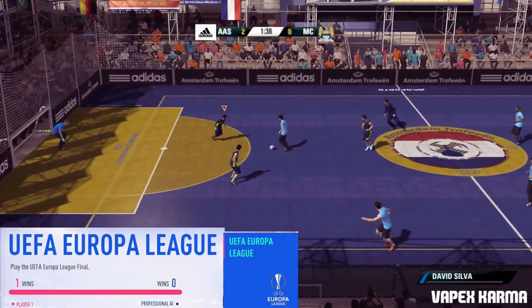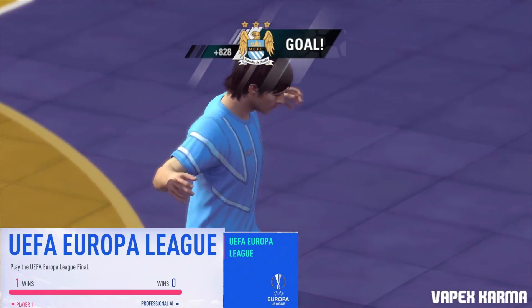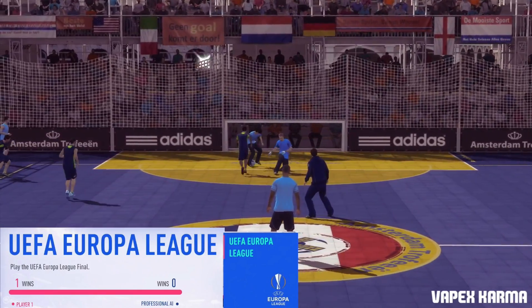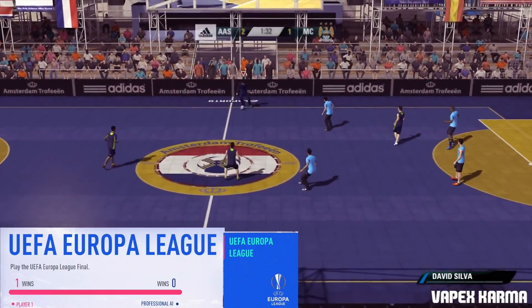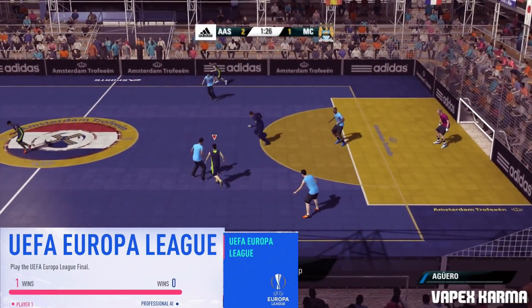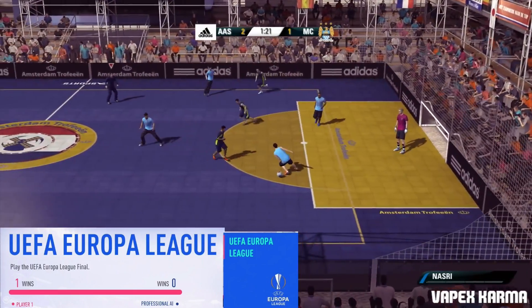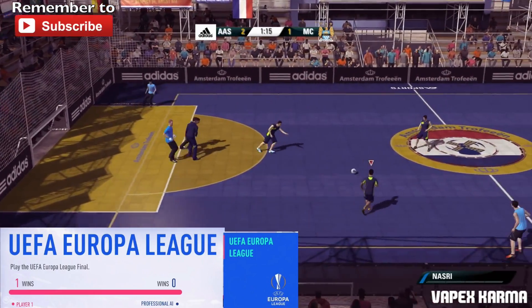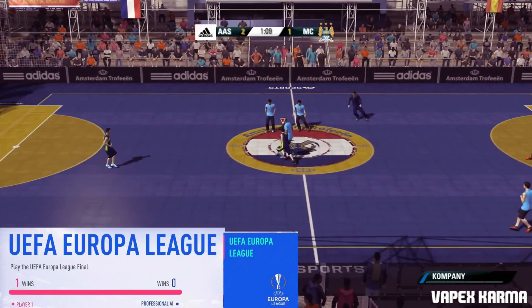The next tile is called UEFA Europa League, and the description says play the UEFA Europa League final. It's got a score counter — one win for the player, zero for the AI. I'm guessing you can change the AI difficulty too. It's basically like the Champions League tile and the Classic Match tile, except the Champions League one didn't have a score counter against the AI, which is a little weird. But yeah, you get the Europa League branding and the trophy celebration at the end if you win.